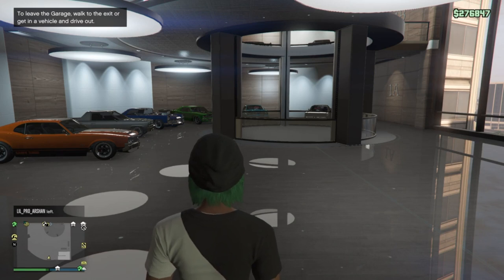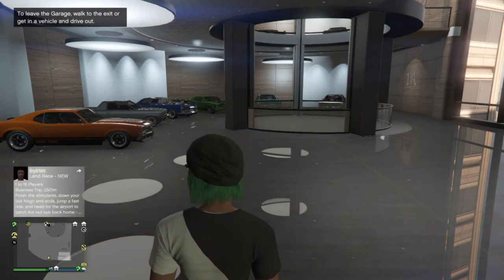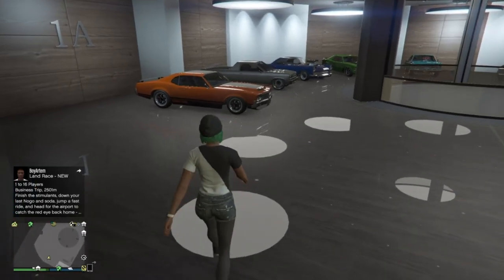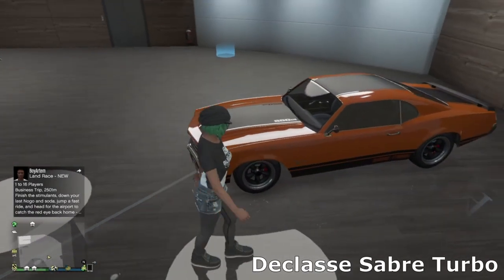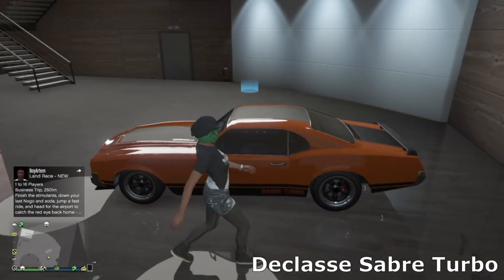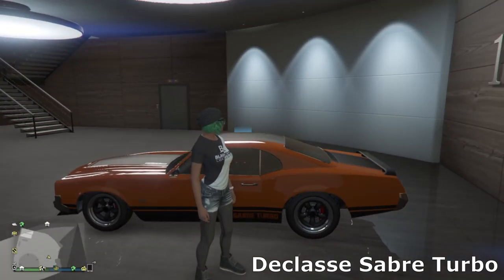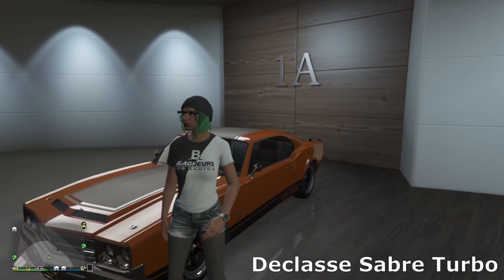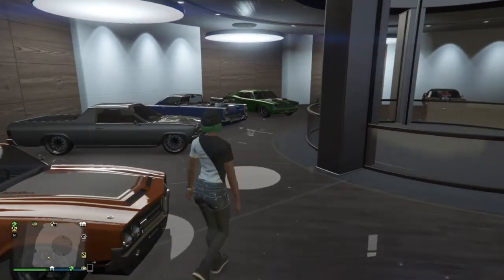Moving on to Office Garage One — both Office Garage One and Two are full of muscle cars, as you'll see in these next two garages. We've got the Saber Turbo over here — just the regular Saber Turbo, not the Custom, because I'm not a big fan of that version. I just went for orange and matte black with some simple Duke muscle wheels. I quite like this car, not a huge fan of the Saber overall, but it is a muscle car so I wanted to put it in here.